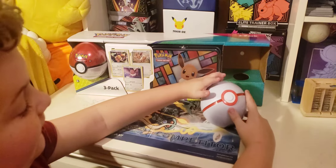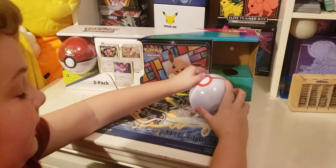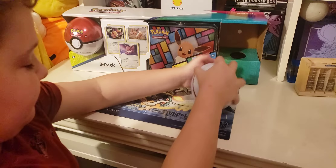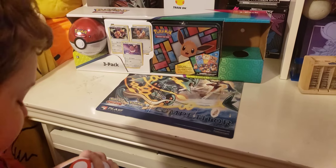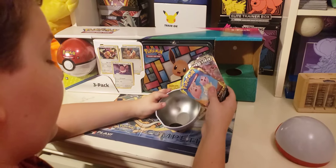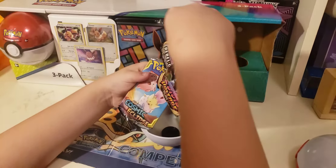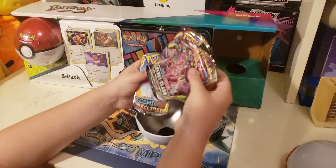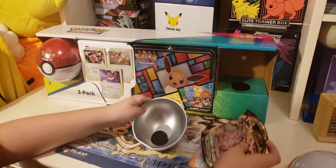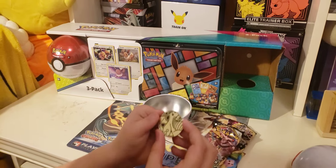Okay, so now we have the Primary Ball, we're going to open this up first, and hopefully we get some good packs. So we have our 3 packs: Rebel Clash, Vivid Voltage, and Cosmic Eclipse. They're kind of bent. And then our coin is a Dragonite coin.